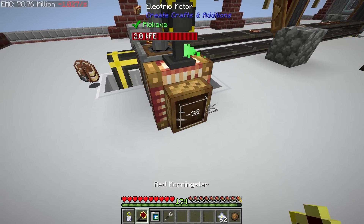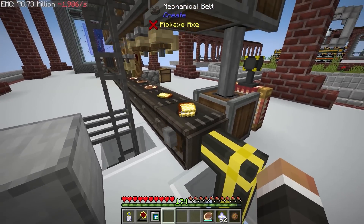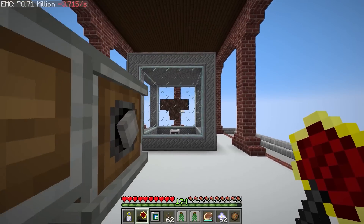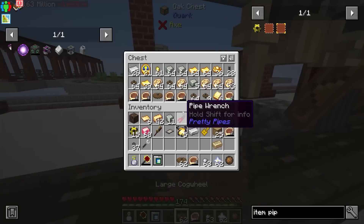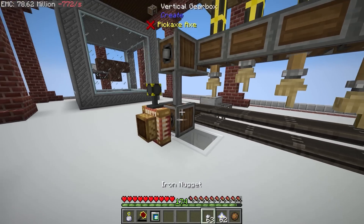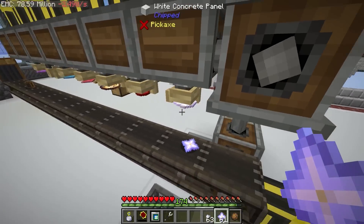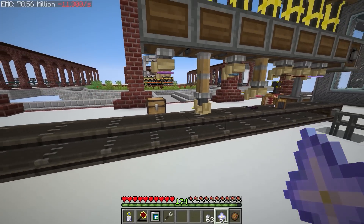We'll set the electric motor to negative 32 RPM, then disconnect it so gold plates don't go into the wrong place. Let's also empty out all these deployers and disconnect the pretty pipe system since we no longer need those items being requested. Once we've got this cleared we can set all the deployers to extract to start pumping items down, and throw another star on here - that should go along the line and start getting processed.